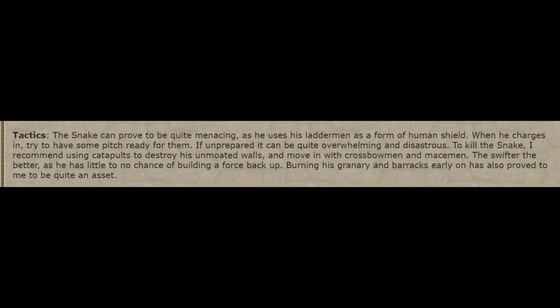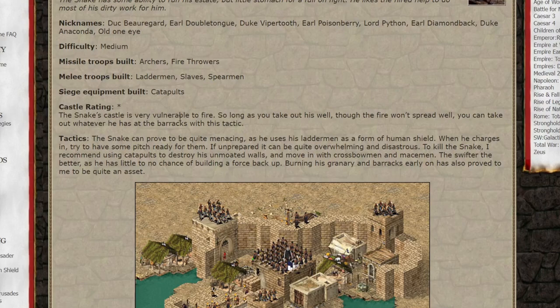The snake can prove to be quite menacing, as he uses his laddermen as a form of human shield. When he charges in, try to have some pitch ready for them. If unprepared it can be quite overwhelming and disastrous. To kill the snake, I recommend using catap— okay wait wait wait. Dude, we're talking about snake. What's this wall of text all about? Just make archers and be done with it. Who the hell even uses fire against light units?